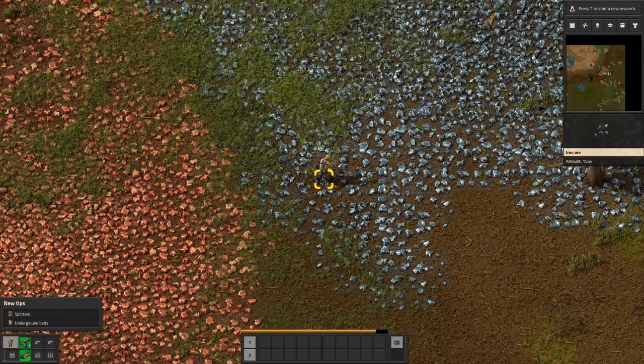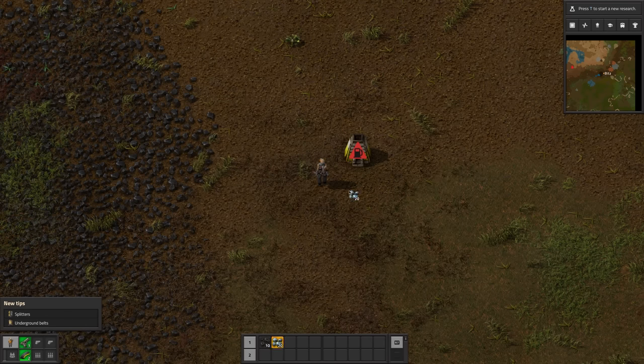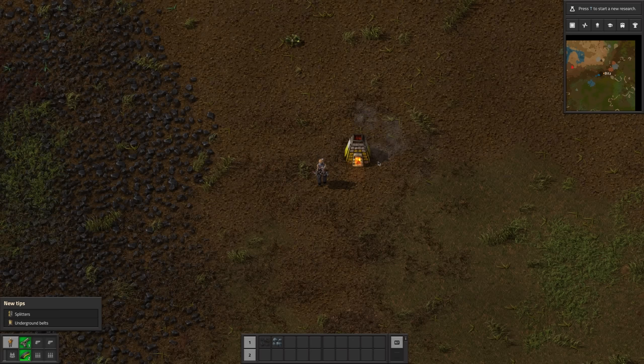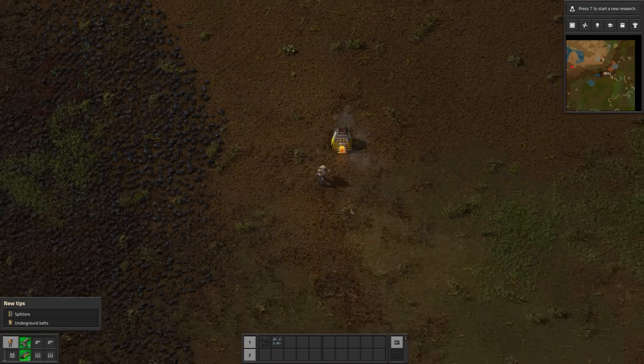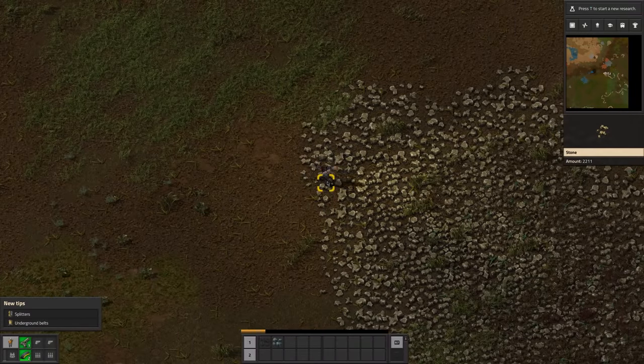First thing we need to do is just get mining and grab some basic supplies. I'll place this down here and grab my coal and put it into my inventory. If I remember correctly, you just hold Control and it'll put it straight in there. And if I hold Control and Shift-click, it will spread that item around multiple things. We've got some iron plates being made and we need iron plates to make the burner miner drills. We also need some stone, so I need to run down and do some manual drilling to get this going.